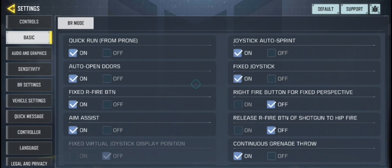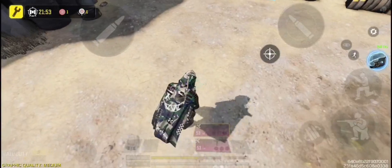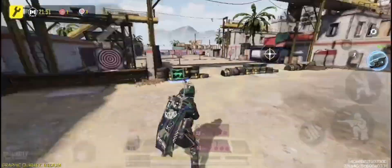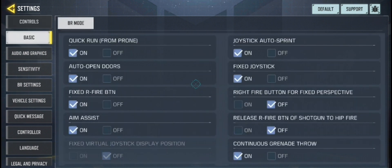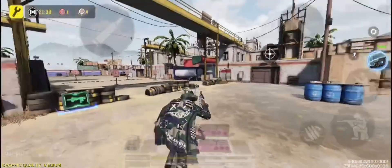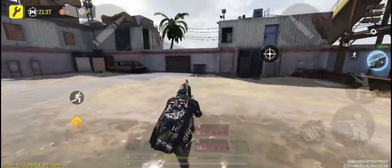Number 2 is Fixed Joystick. If Fixed Joystick is on, that means the joystick is only accessible at a certain spot, which is no good. So go to Settings and turn off Fixed Joystick. Now wherever you place your finger, the joystick will appear.